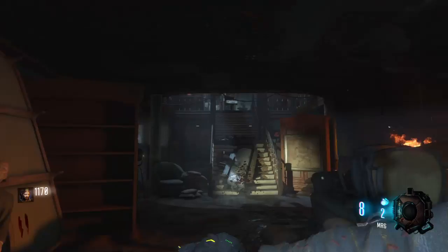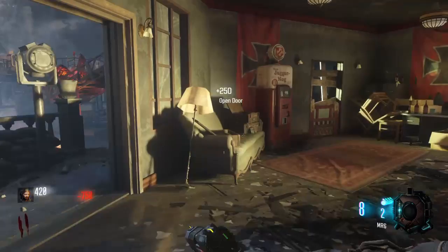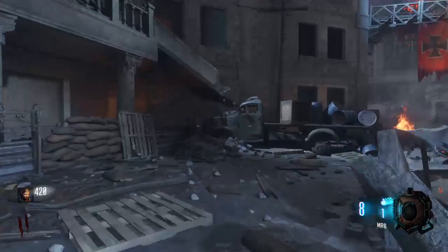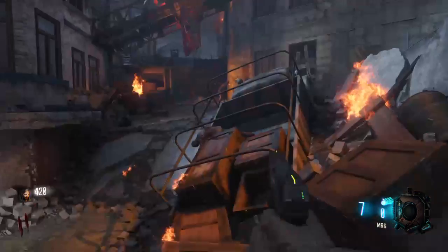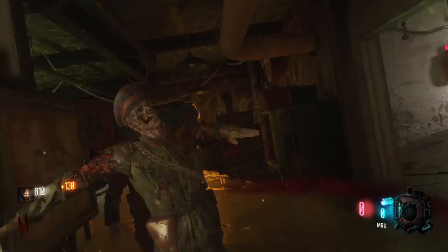We're on round 2 now. You go through this door and then up these stairs. Turn right here and bam — there's Jugg. The first shield part will be in this chair. The second possible shield part will be right over here, I think on this door. And the last part of the shield piece will be right here — and I just got it.